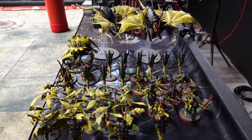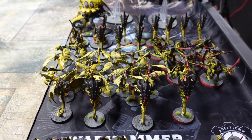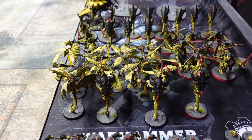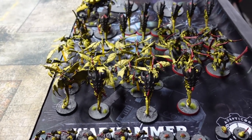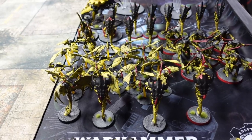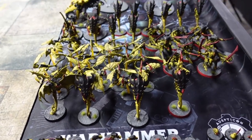The list is a battalion. All three HQ choices are Neurothropes at 100 points each. One is buff-centric with Synaptic Tendrils to cast on 3D6 twice, with Onslaught and Catalyst to buff the whole army. The middle Neurothrope has a relic for +1 to cast and an additional power — his powers are The Horror, Paroxysm, and Catalyst — meaning he usually gets +2 to cast for Psychic Interrogation or Warp Ritual, and can cast The Horror after mortally wounding something to make them fail leadership.